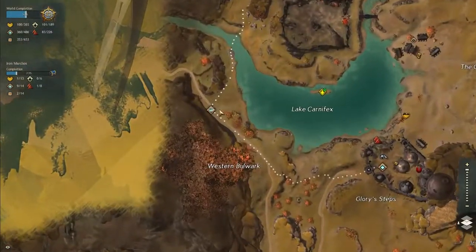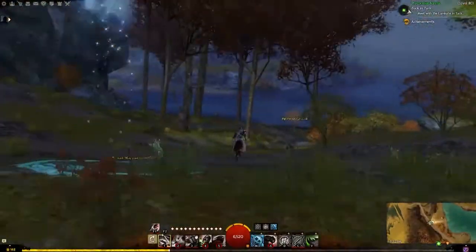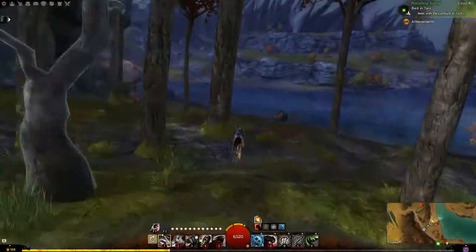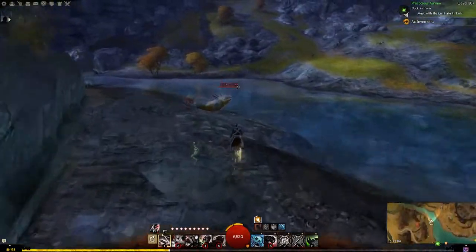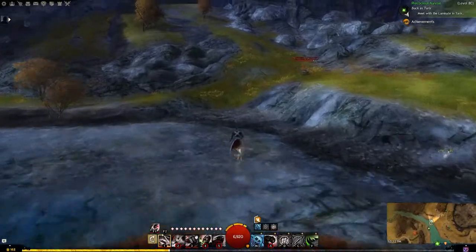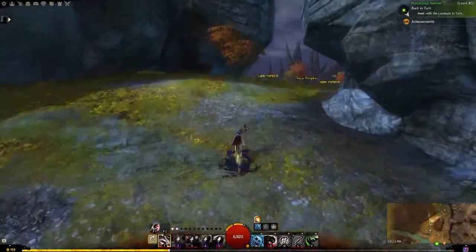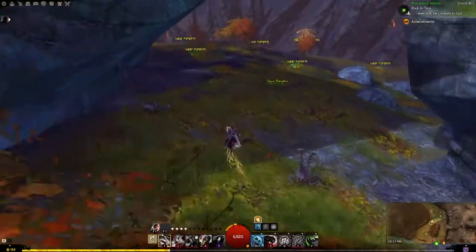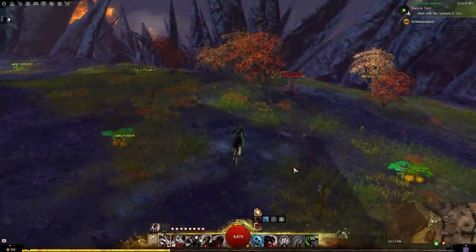Next you're going to head over to the Iron Marshes to Bulwark Waypoint. You're going to head slightly northeast, past this water, right to the top of this little hill, and you're going to see this patch of sugar pumpkins. Sometimes there'll be a couple devourers here, but they're nothing — you can take them out.